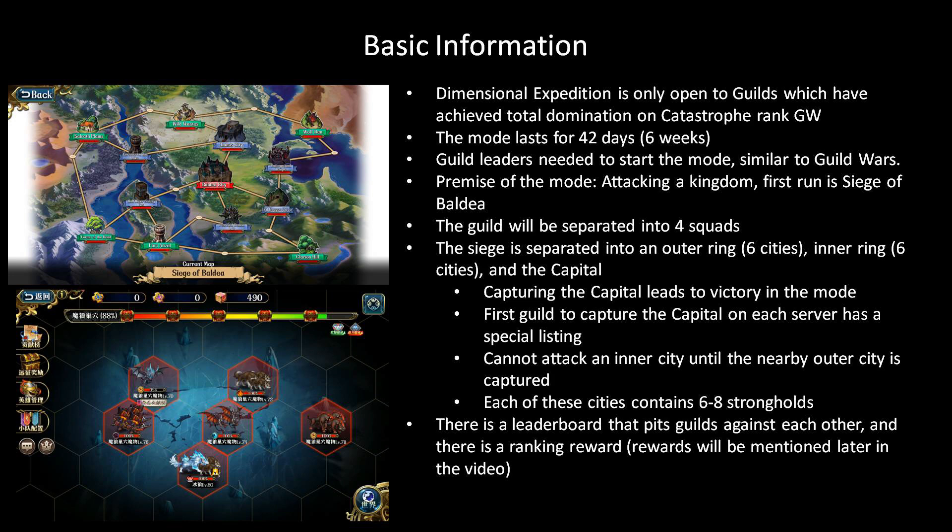The premise of this mode is basically that you're sieging a kingdom. They're going to be using different maps in the future, but for this first one it's going to be the Siege of Valdea from Langrisser 1. You're going to be separating your guild into four different squads, and each squad is going to have a leader. While each squad does move independently of each other, you are all on the same map. The mode is sort of split into three distinct sections: first you have the outer ring with six cities, you have an inner ring which is also six cities, and finally you have the capital with the red name — Valdea City itself.